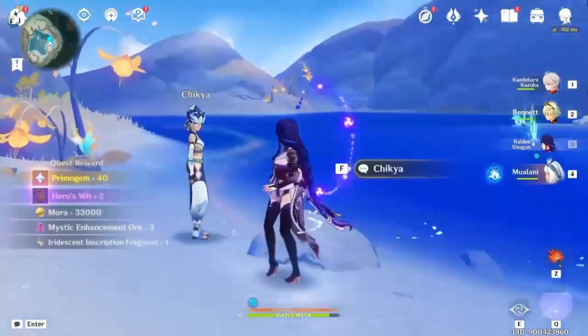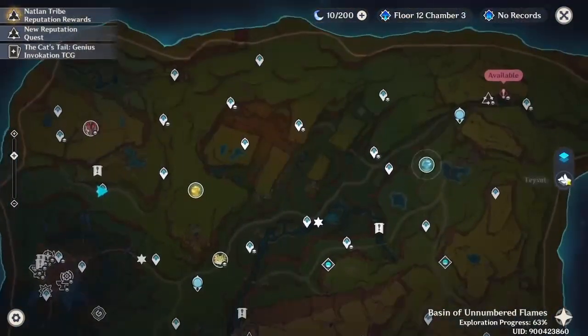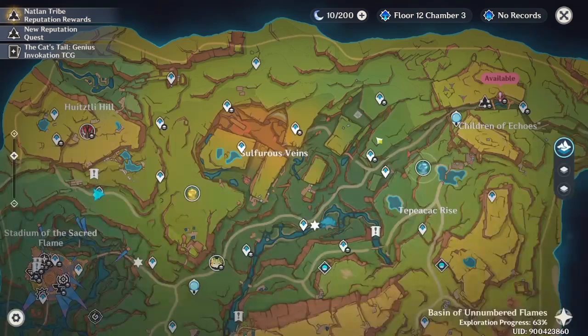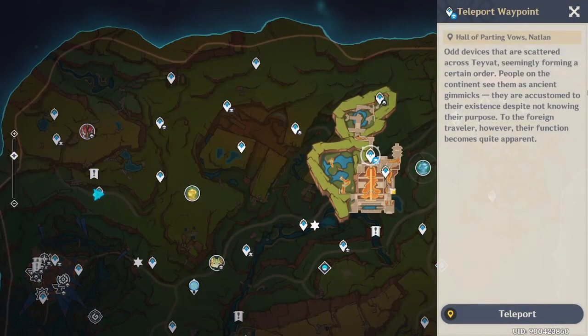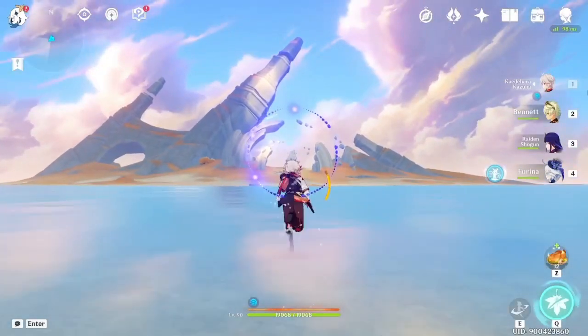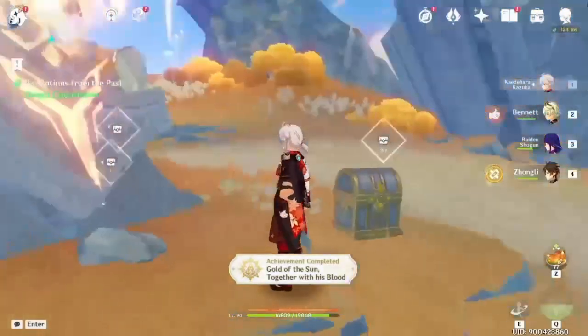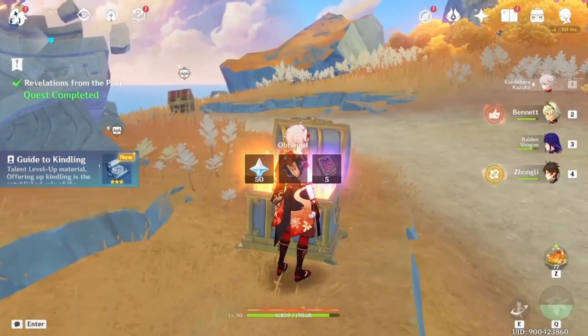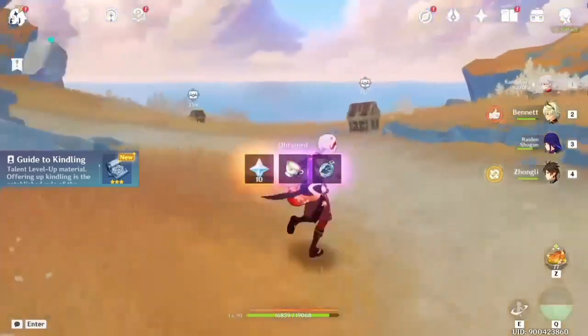The next location where you can find the item is in this place. Once you've completed the world quest 'Revelations from the Past,' at the very end you will get three chests, and one of them will contain the Iridescent Inscription Fragment.